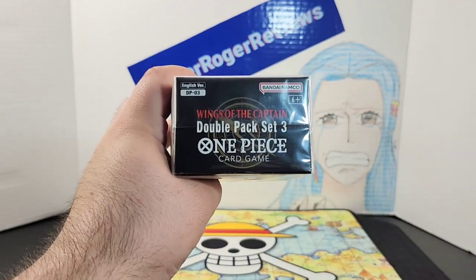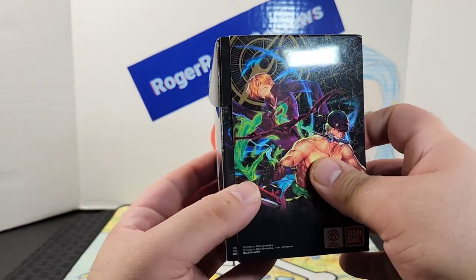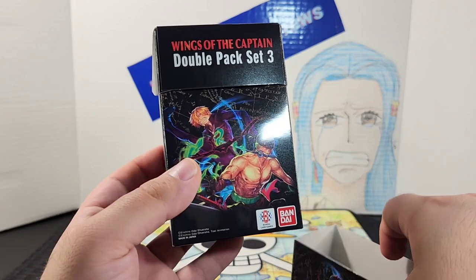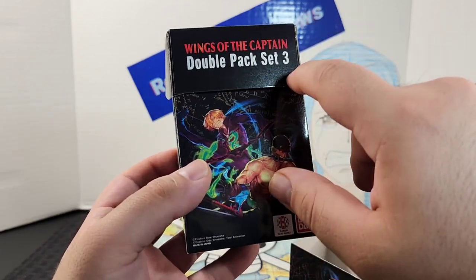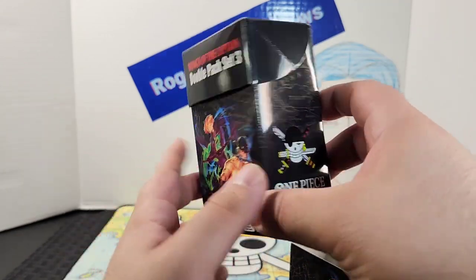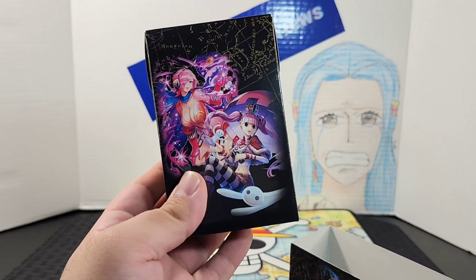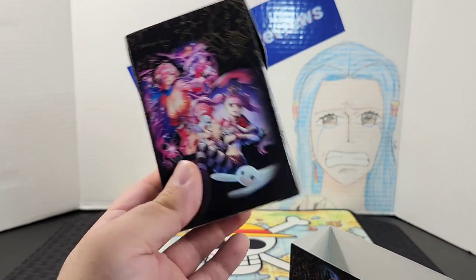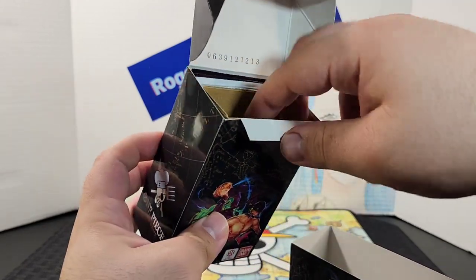On the other side you get Sanji's Jolly Roger and the One Piece logo, with the title on top. I went ahead and removed the plastic, revealing the actual deck box — you get the set title, an awesome picture on the front, and Reiju and Perona artwork on the back. Let's go ahead and open it to see what's inside.